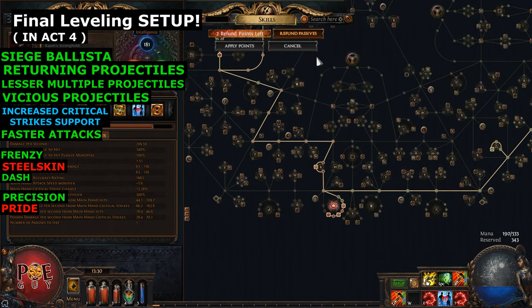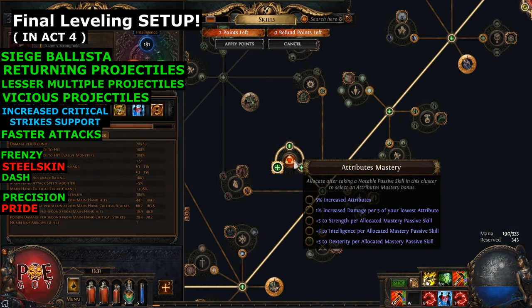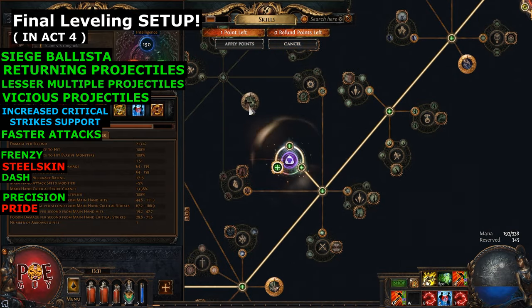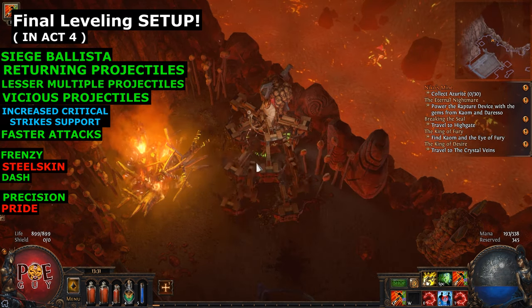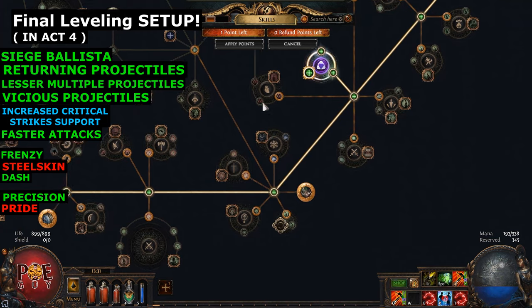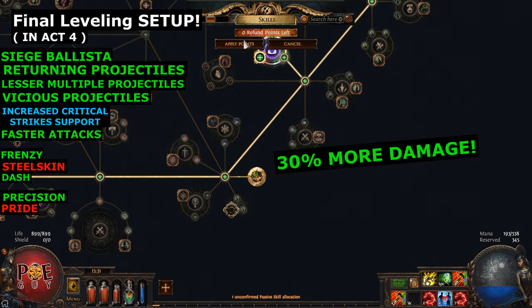We need a few more dexterity - drop these life nodes and take the Mastery Increased Attributes at 400. So I should see 8 totems - now I have 8 totems. Also remember to take Point Blank - this gives 30% more damage, and this is insane at close range.